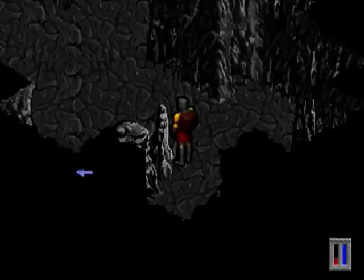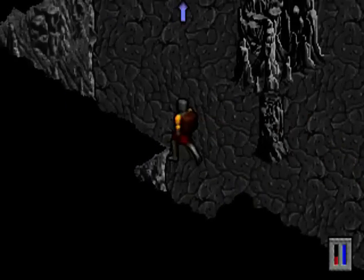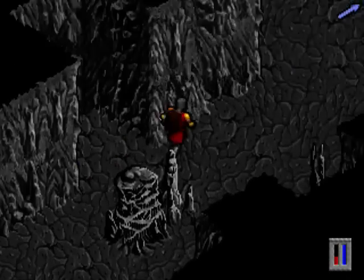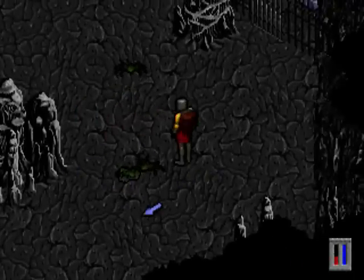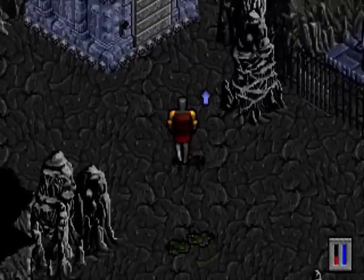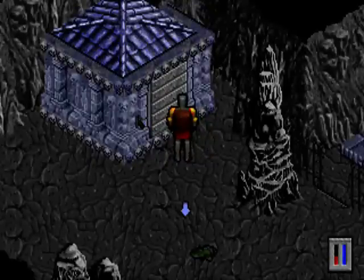There we are, okay. I suppose we're in the Hall of the Mountain King now. [hums a tune] Okay, what do we have in here in this crypt?